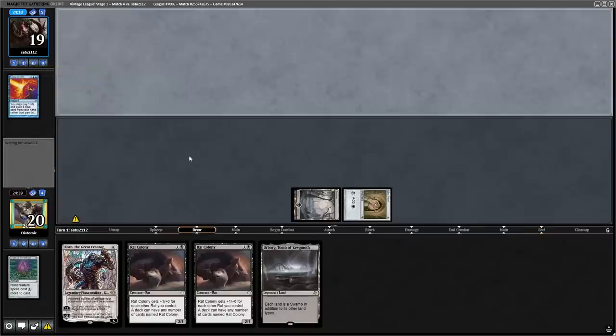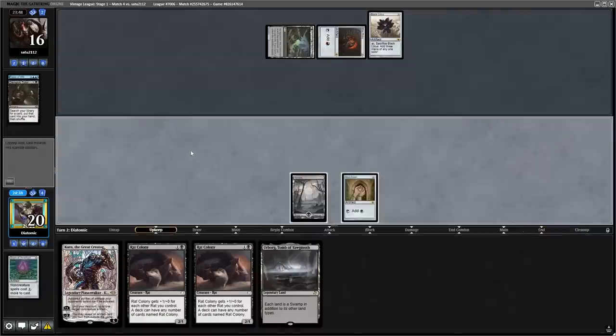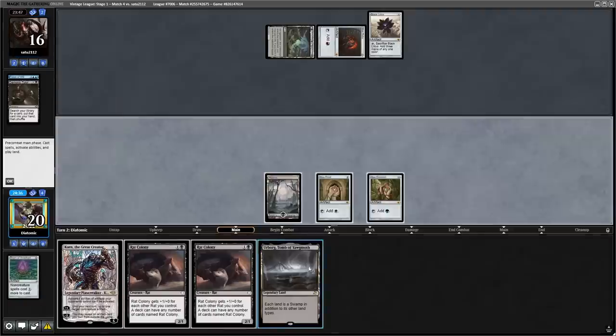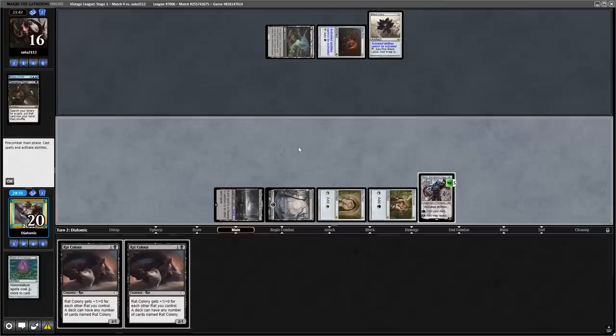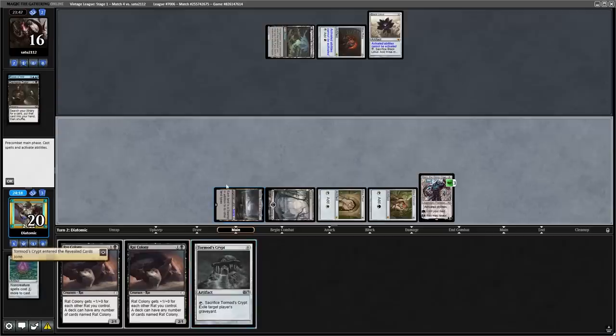As you can see here, I used a Mox and a land to cast the Thorn to try and disrupt the opponent, but they had to use a Force of Will on it. The opponent then plays a Spellland, a Mox, and a Demonic Tutor, and plays a Black Lotus. But like a beast, we rip Mox Emerald off the top of the deck, meaning we can cast the Karn, and as the opponent used the Force of Will last turn, they don't have one here. As they played the Spellland, they can only be on Oops All Spells, so I'm going to get a Tormod's Crypt here to lock up the game, and the opponent does concede.